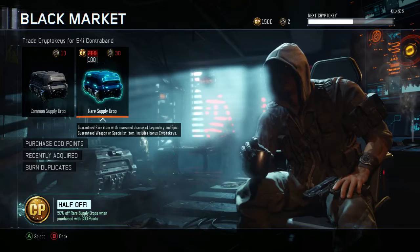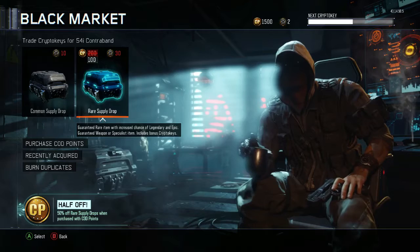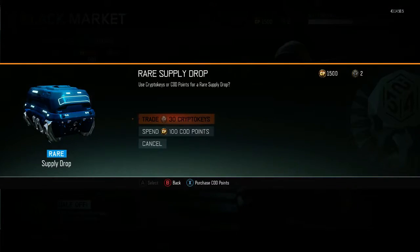We're hoping to get a wrench, a butterfly knife, or brass knuckles, or just any good epic camo today. We're gonna be passing around the controller and we'll see what we can get — let's jump right into this.